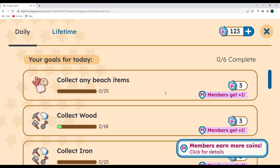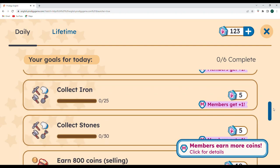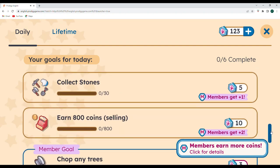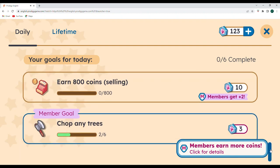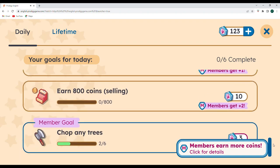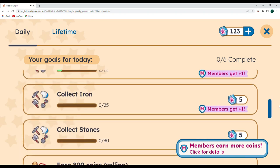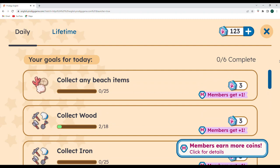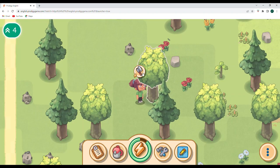Let's check our daily objectives. We need to: collect any beach items — we'll have to go to the beach; collect 18 pieces of wood; collect 25 pieces of iron; collect 30 stones; and earn 800 coins by selling things. The member goal is to chop any trees — we're at two out of six for that. I think we'll go to the beach after we collect our wood.